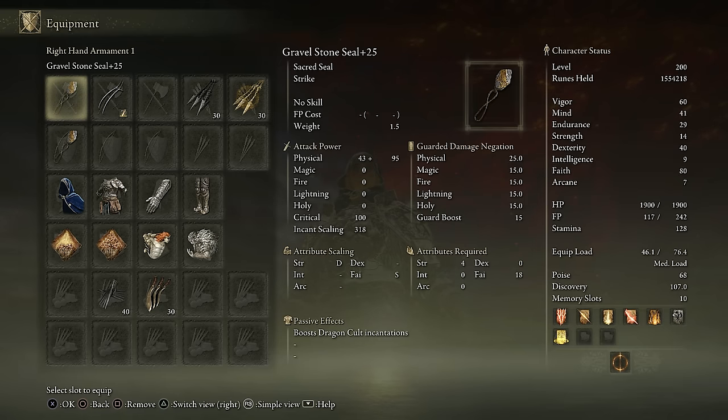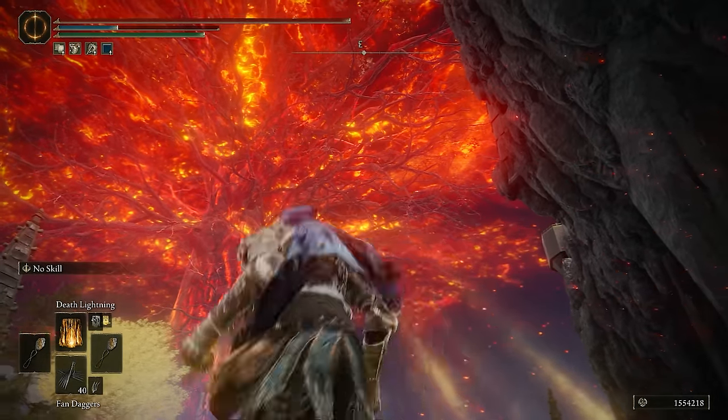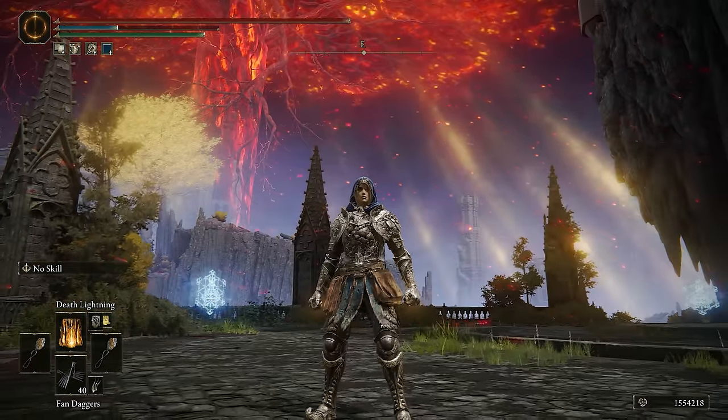The build is a level 200 build. I feel like I get a lot of comments saying they enjoy this level bracket, so I will be bouncing between this and level 138. The stats aren't really that complicated — we have Arc/Faith to maximize the casting damage, 40 Dex so I can hit the max casting speed with the Radagon Icon, and then the rest balanced between Health, Mind, and Endurance. That really covers everything. Let's just see how it performs in the invasions.